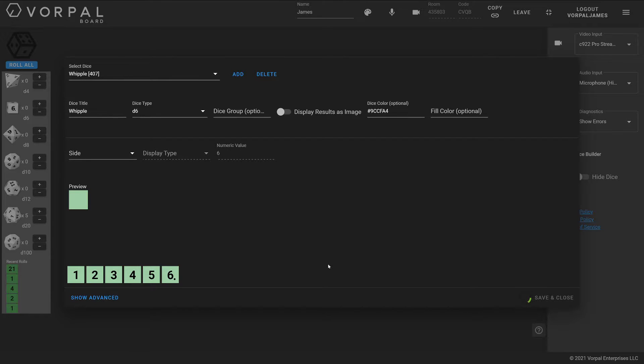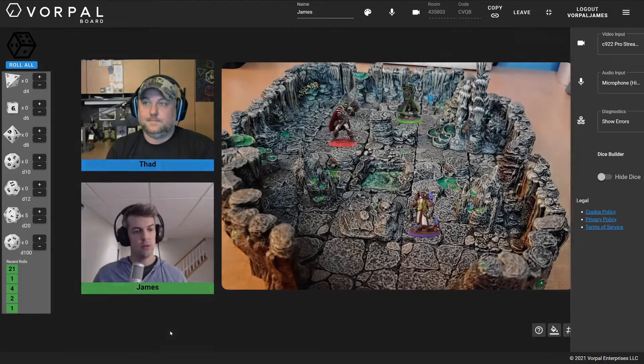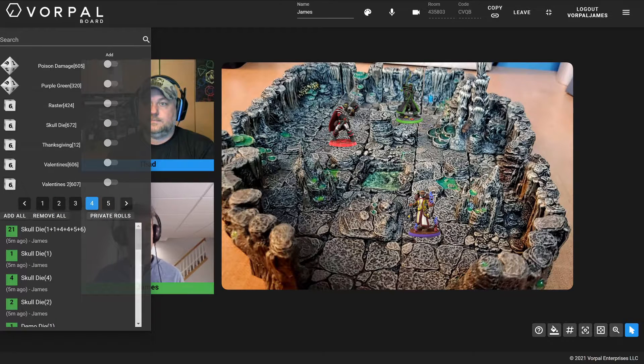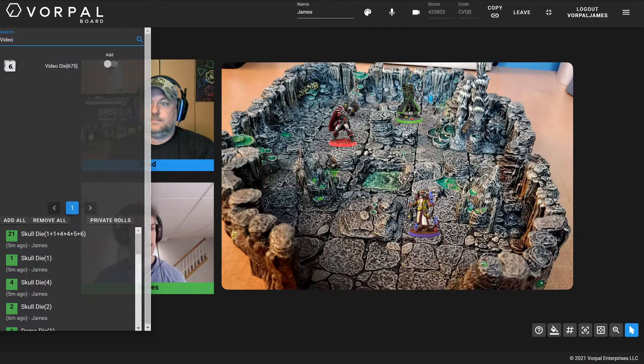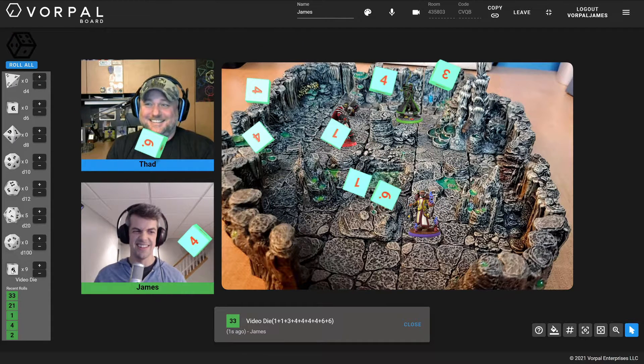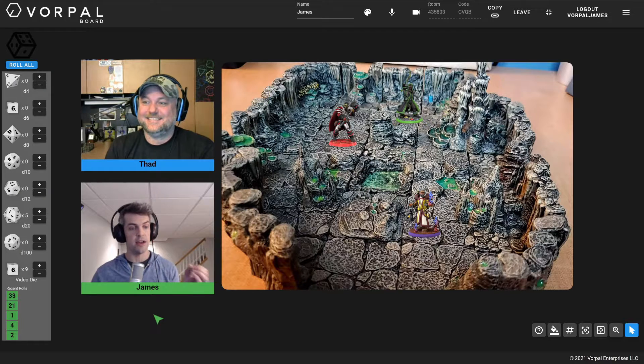I have my new die and I'm going to hit Save and Close. Just like with the standard dice, your new custom dice are going to be located in the dice drawer. I'll expand the dice drawer — I can page through all of the dice on my account or search. I'll search for 'Video Die' and add it to the hotbar. Once added, you'll see it right there at the bottom. I'll add a bunch of them and roll them — there they are. They're kind of ugly, but that's your basic starter customization: change the color of the die, change the color of the text on the die faces, which overrides the standard player color.